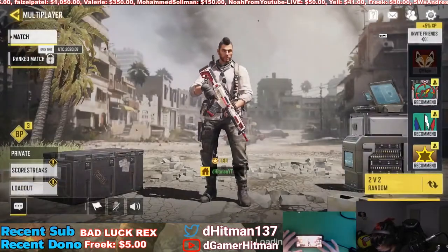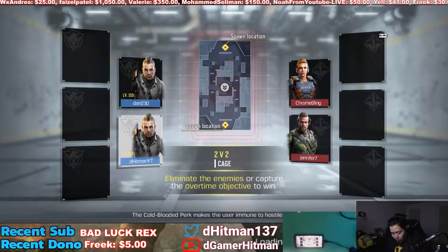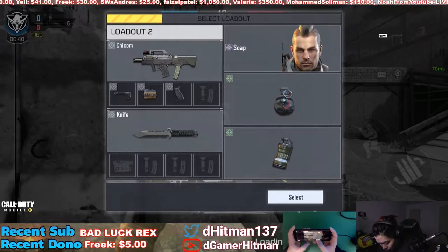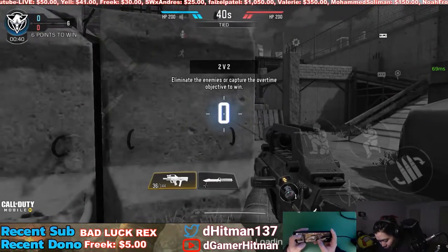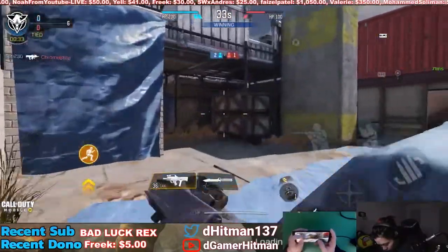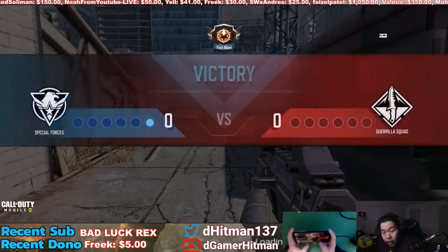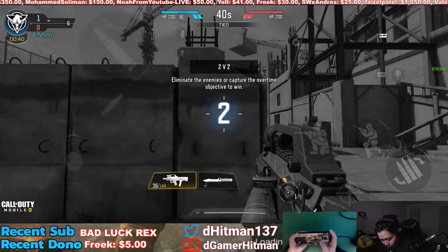I'm super excited about this because they have 2v2 gunfights in Modern Warfare which is really nice. From what I played yesterday, some guns have no skin. My wire connection isn't great so I might disconnect. We're using the Chicken first. I haven't really fixed my buttons so we'll see how that goes. There's no abilities — it's exactly like Modern Warfare gunfight, and if it goes to a tie you have to capture the flag.